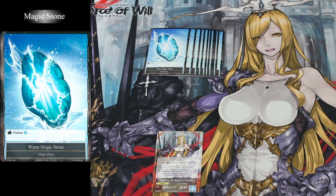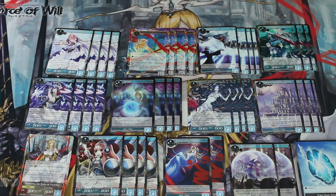Lastly, the deck comes with 10 Water Magic Stones. As you can see, the Valentina deck focuses on a lot of the middle and late game with all of its blocking and drawing cards. This deck is very efficient at slowing your opponent down and waiting till the right moment to steal all of your opponent's Resonators and swing for the final push.